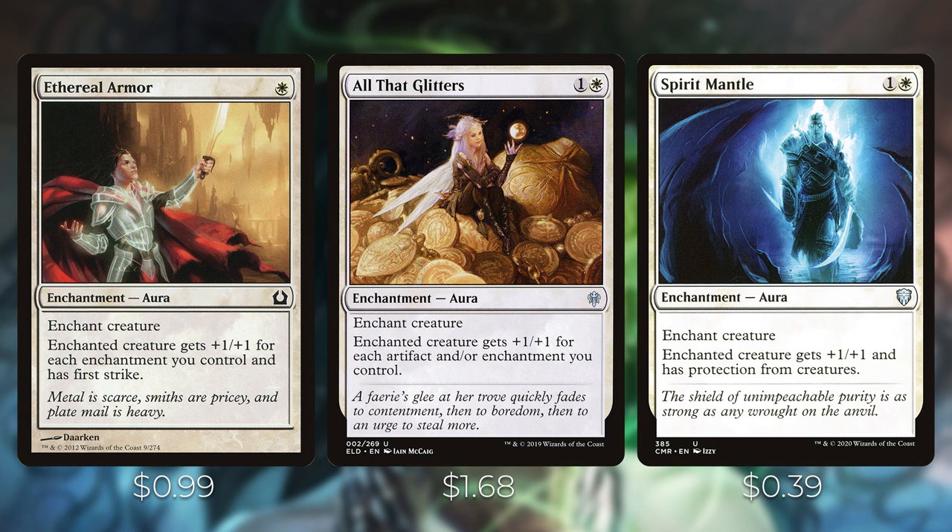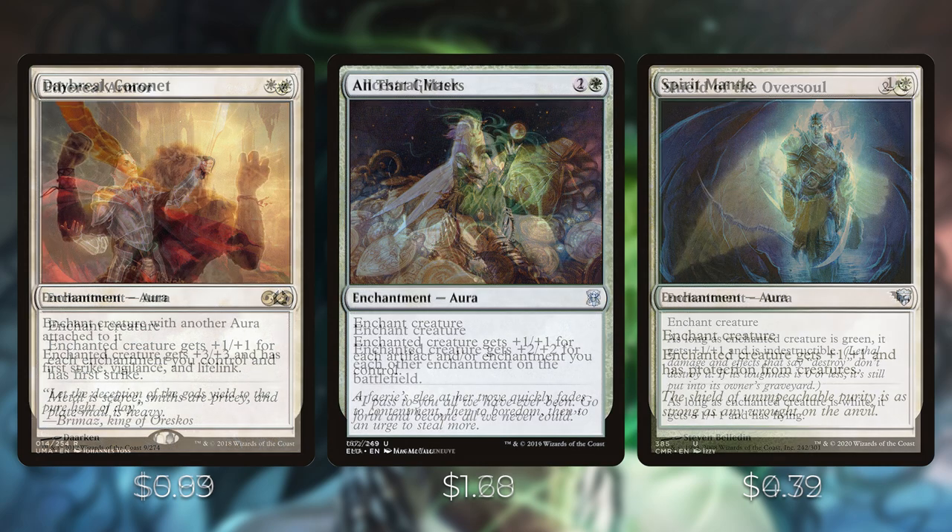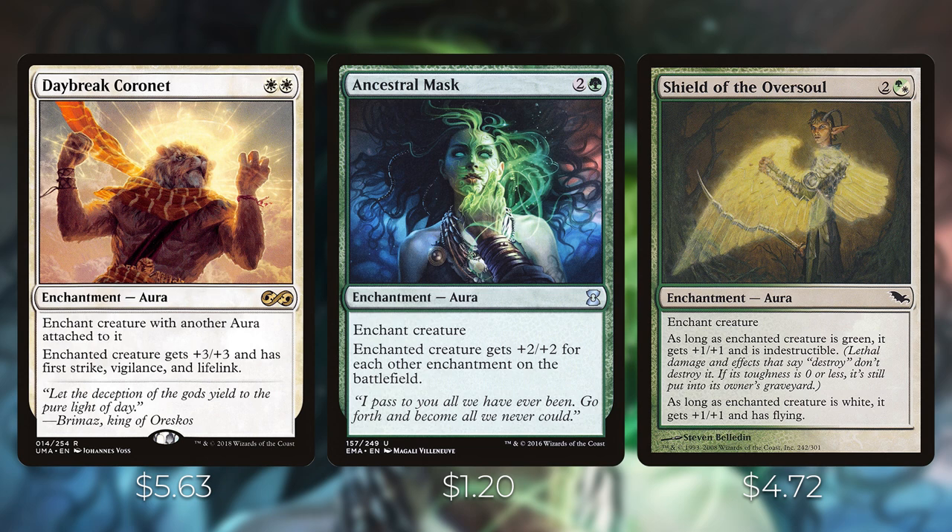For evasion, Spirit Mantle gives enchanted creature +1/+1 and protection from creatures, so opponents can't block and must use removal to deal with Sithis. Daybreak Coronet is a cost-efficient aura giving +3/+3, First Strike, Vigilance, and Lifelink for just two mana. The downside is it requires the creature to already have an aura on it, but in this deck that won't come up often.